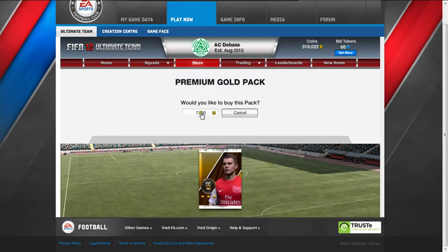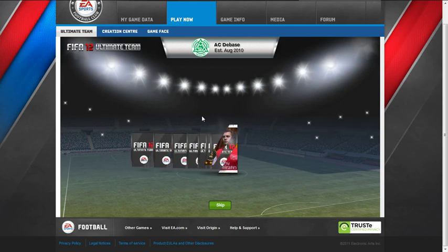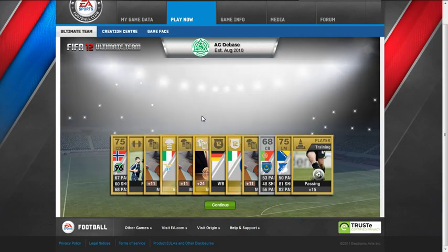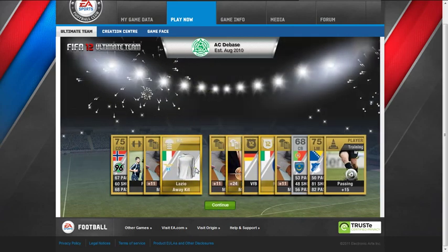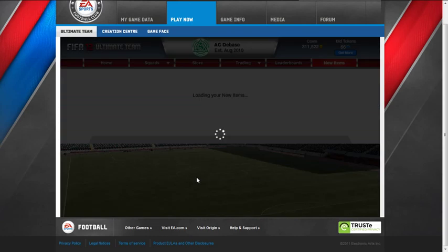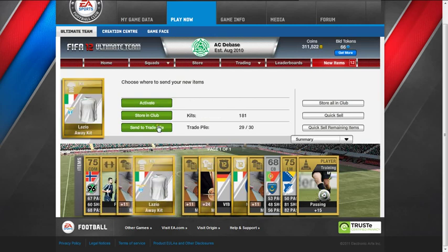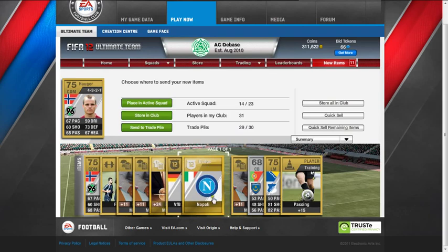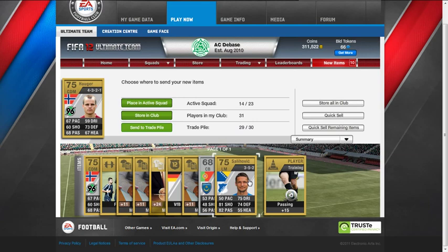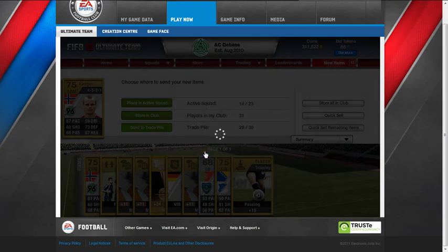Come on Wilshire, give us something good. We'll get one more of these, then I'll get a silver pack and a premium bronze. Hopefully we'll get something good out of those ones as well. Lazio's away kit - pretty plain. Holger. Lazio away - we'll store that in the club. Napoli badge - I like to keep the badges, so we'll keep that. That's a pretty dud pack actually. Oh well, what can you do? We'll quick sell everything else.